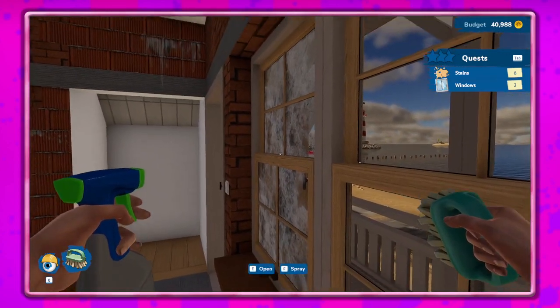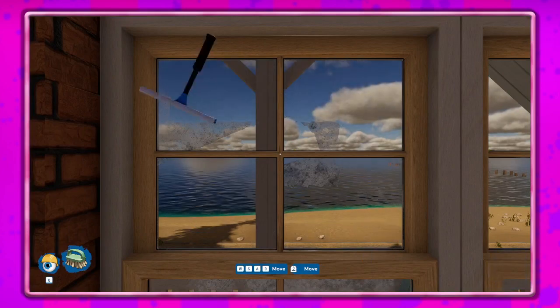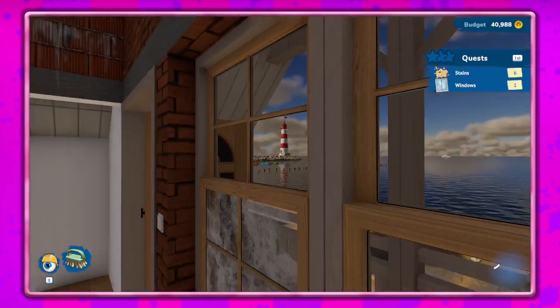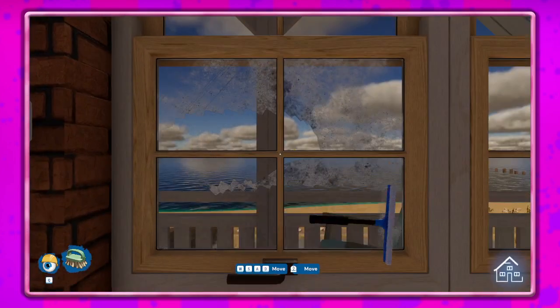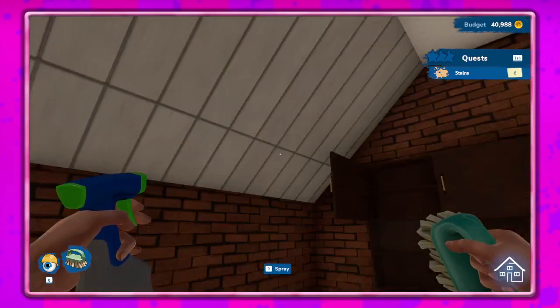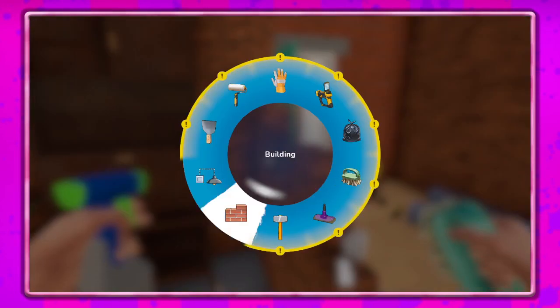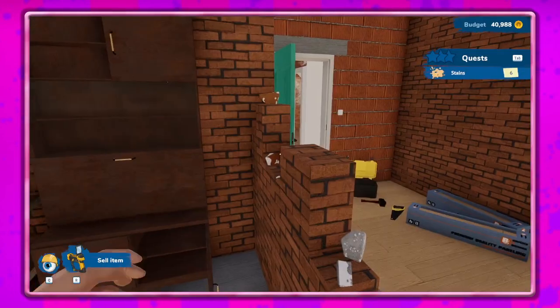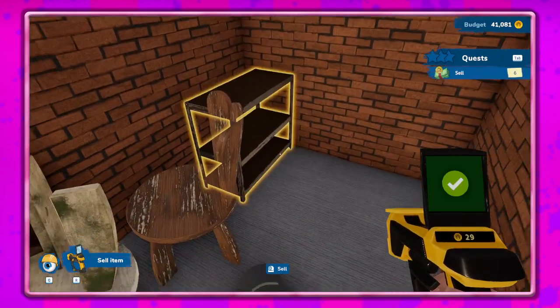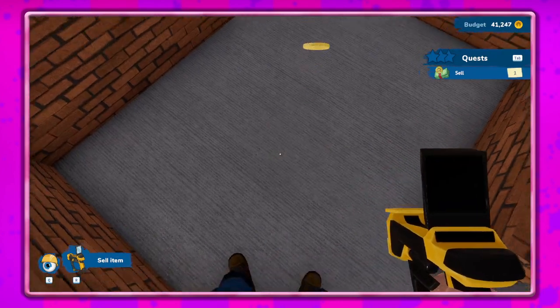That one's clean, that one's not — awesome. I definitely like the toggle option for the tools better. And you can also just right-click instead of right-click and hold. I don't know if that's because I have it on toggle or if that's just how it is, but that's pretty cool.